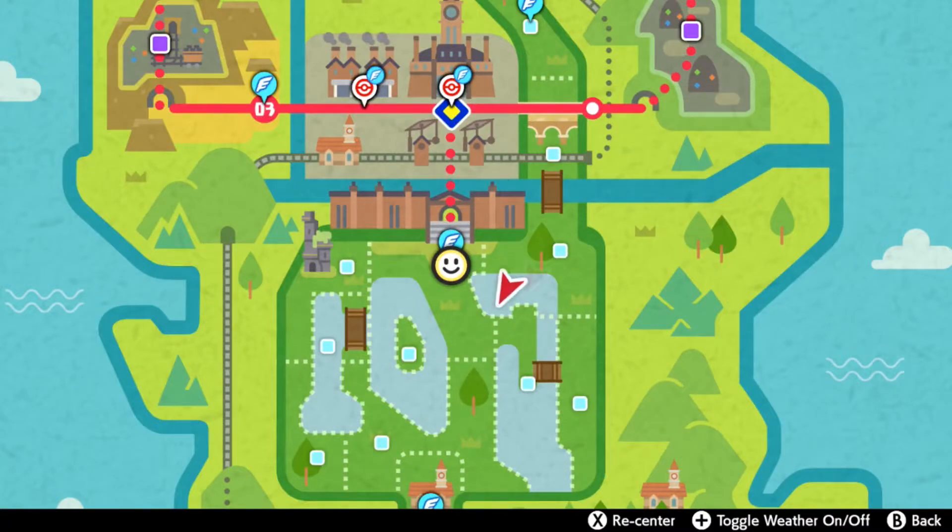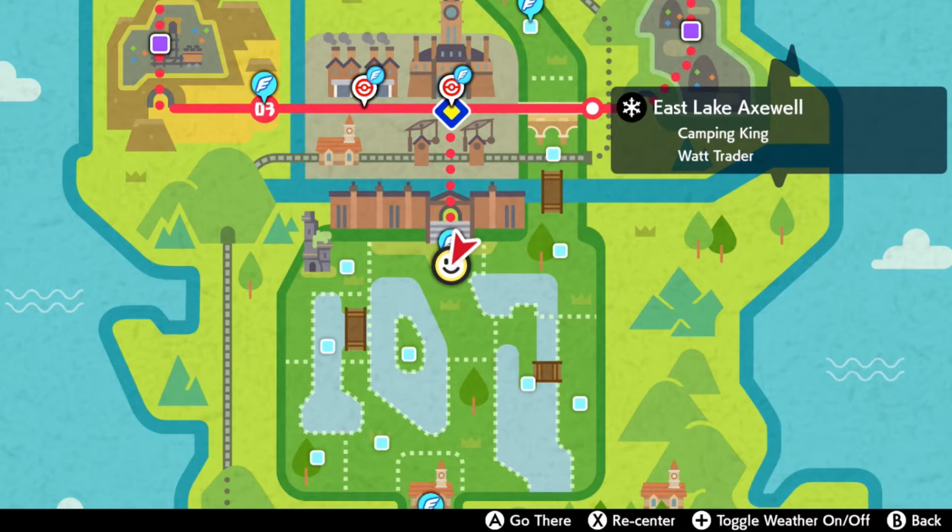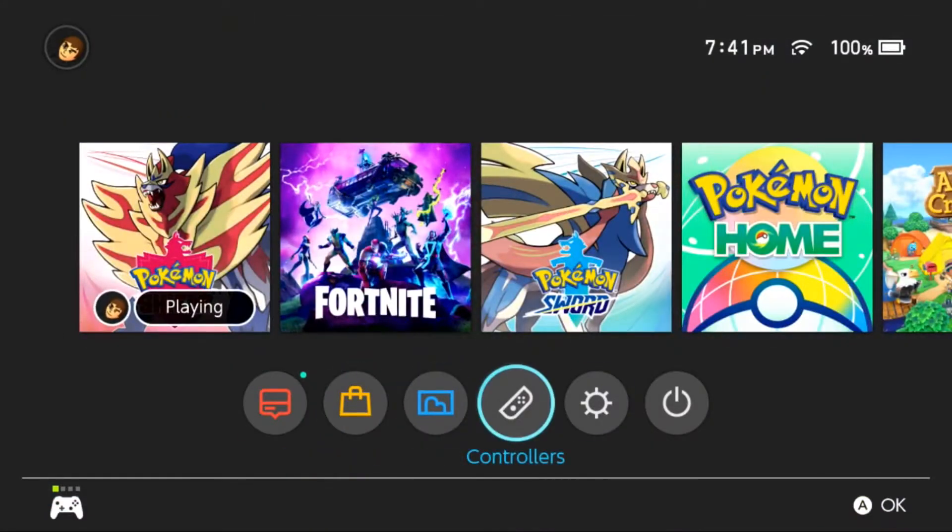Hello everybody, it's the Technotrainer here. Today I'm going to show you the easiest way of catching Nottu in Pokemon Sword and Shield. Start off by flying on over to East Lake Axumel in the Wild Area.